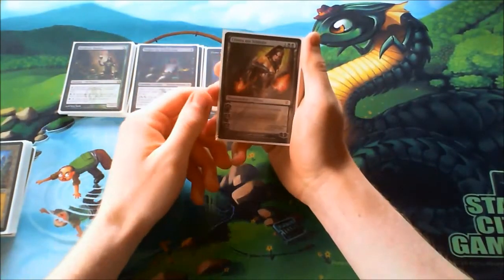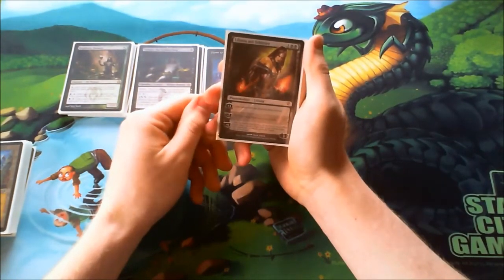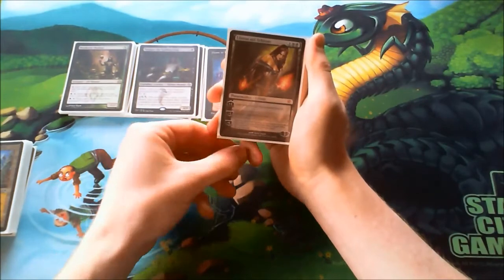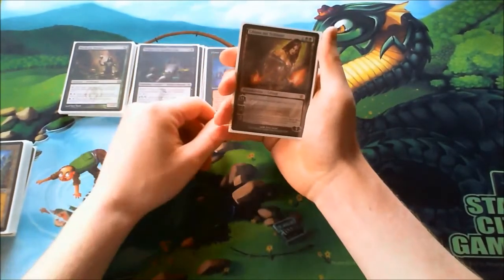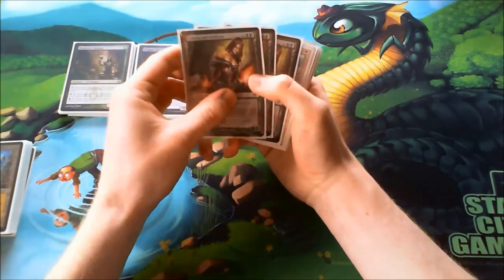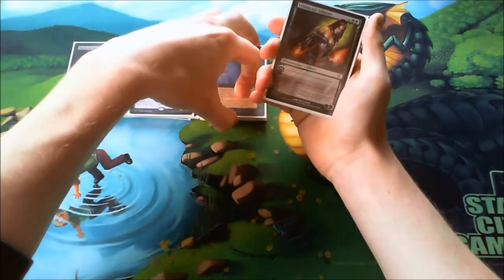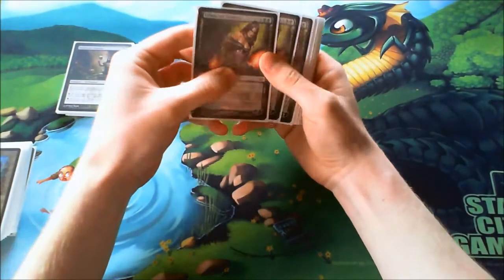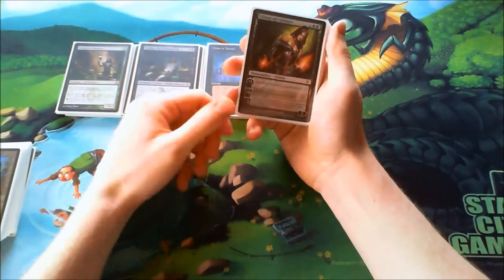Next up, Liliana of the Veil — another great disruption card against almost any deck. It's also a great sacrifice outlet and a kind of removal spell. It works very well with my Lingering Souls, which I'll come to later. I play three of her because sometimes I don't want her in my opening hand — I'd rather get to her later when I have the board in check or need to clean up one creature.